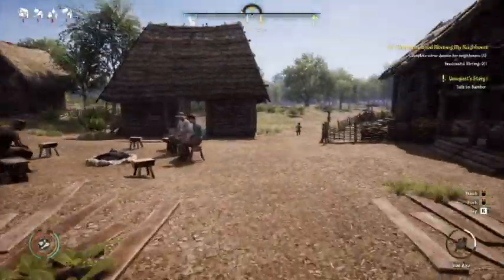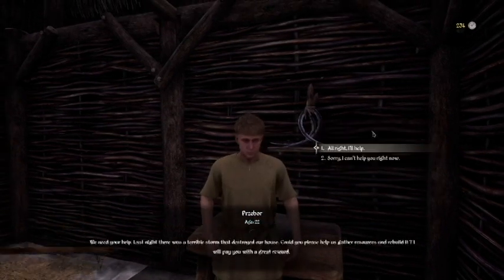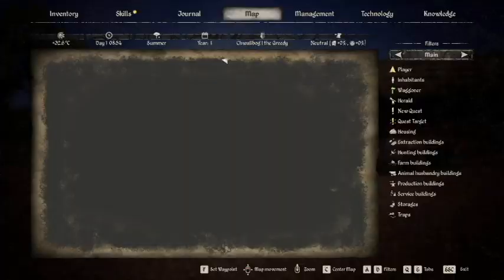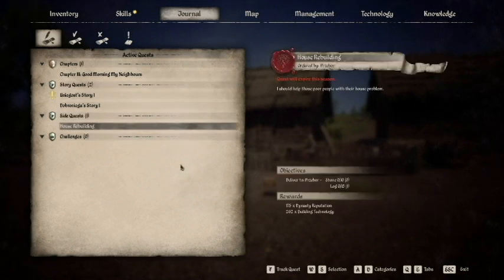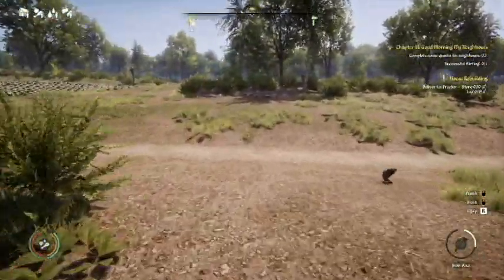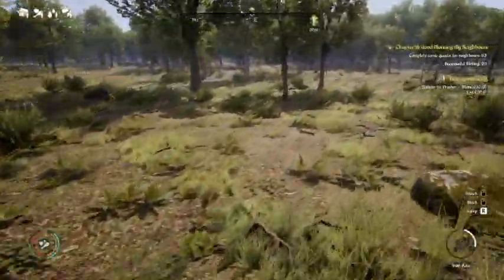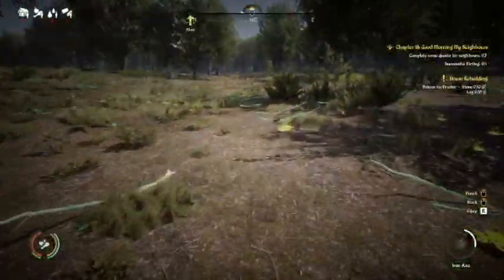The mission — we need your help. Last night was a terrible storm that destroyed our house. Could you please gather us some resources and rebuild it? I will pay you a great reward. So we're going to our journal, side quests, house rebuilding — we're going to track this quest. What does he need? He needs 15 logs and 10 stone. He's a needy man. Let's get on this task and hope that this counts for completing quests for neighbors, because sometimes these missions count, sometimes they don't.